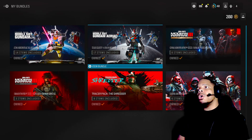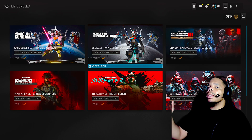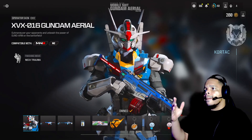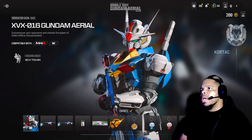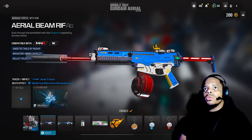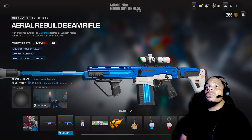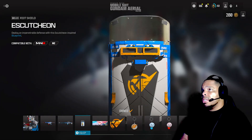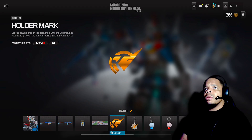We're going over the Gundam Mobile Suit bundle — actually two bundles: the female one and the male one. Starting with the female one. It comes with the actual suit, the XVR-016 Gundam Aerial Suit, an aerial beam rifle, an aerial rebuild beam rifle — that's a marksman variant — and a Gundam riot shield.